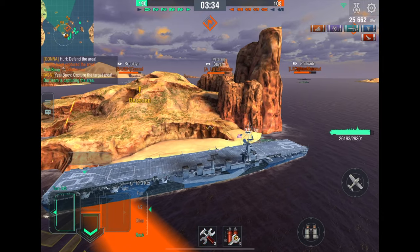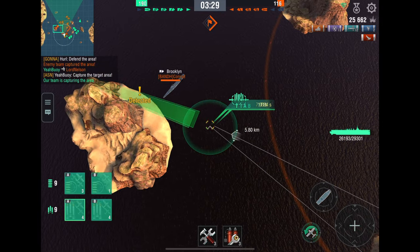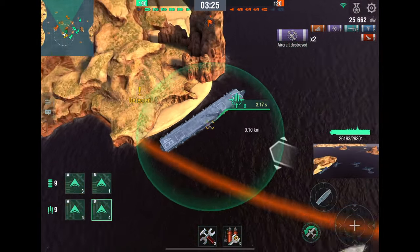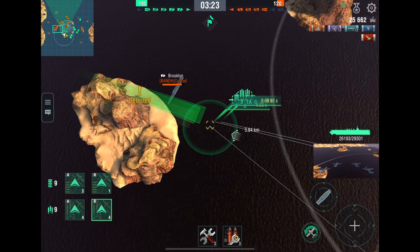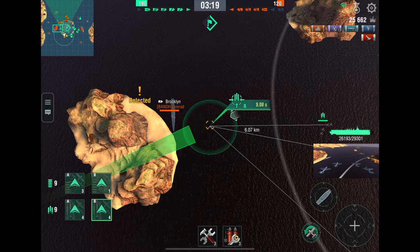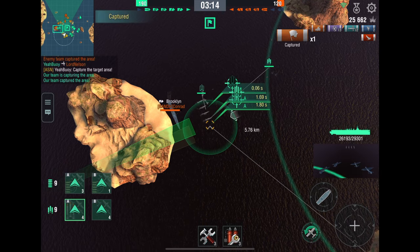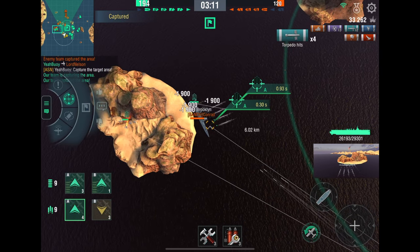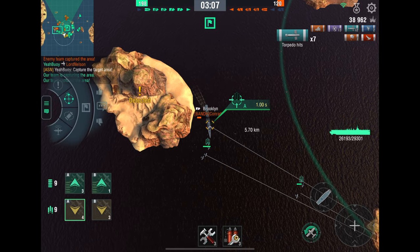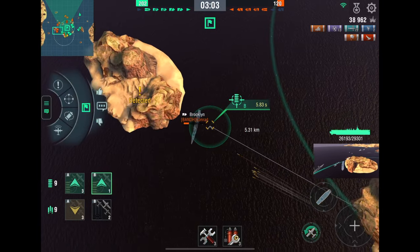The way your team controls the target area is by getting in the cap, but as an aircraft carrier you don't always want to be in the cap — most of the time you don't. Your goal should be to get as close to the battle as possible without getting sunk. The closer you are to the cap, the more damage per minute you can deal, but the more risky it becomes. Positions really boil down to two types of play styles: aggressive and conservative.